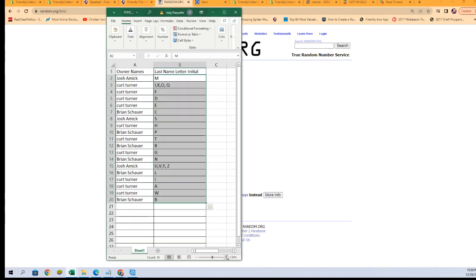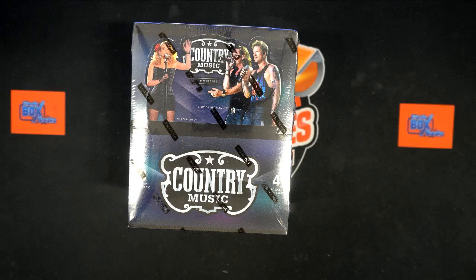Let's get you a little zoom so you can see everything. Josh A with the last name letter M, Kurt T with the I-K-O-Q combo spot, all the way down to Brian S with the last name letter B. Get your name, your letters — if you have a trade you want to do, go ahead and get it in chat. I'm gonna switch over, add this list to our other screen, and then we will dig in.